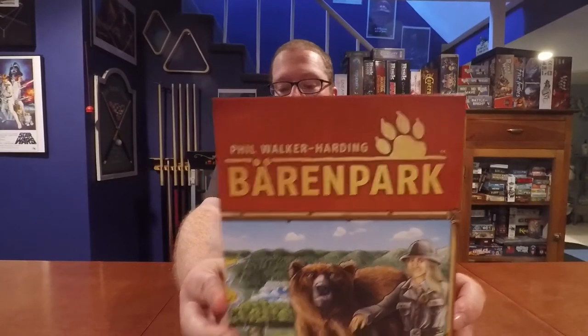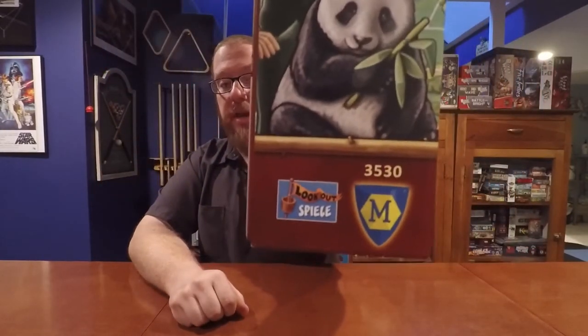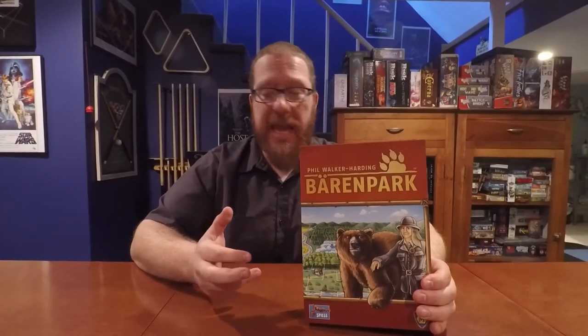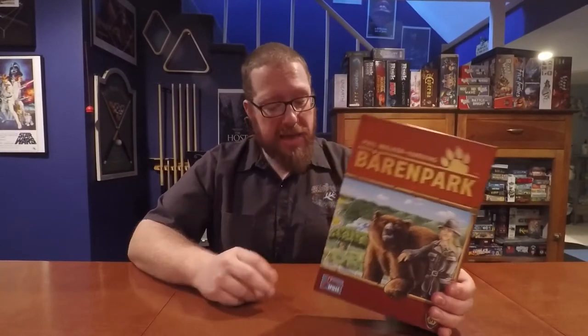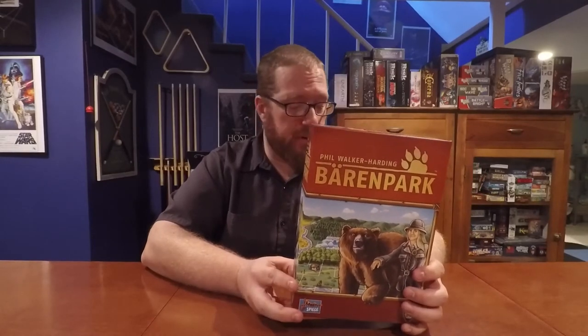Barren Park is a game by Phil Walker Harding and was published by Mayfair Games and Lookout Games. Barren Park is a game that is very puzzly. It's about using pieces that are shaped like Tetris blocks to create a bear zoo. The game is listed as being a 2-4 player game for 30-45 minutes and for ages 8 and up.